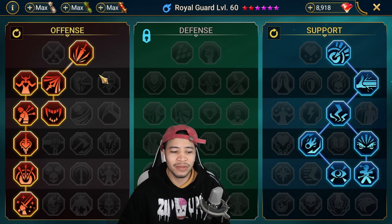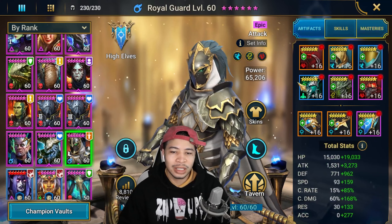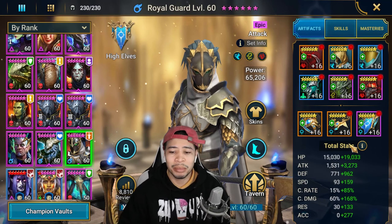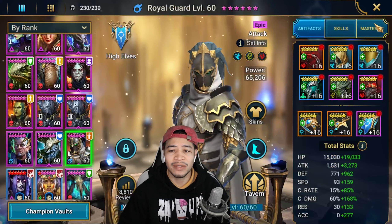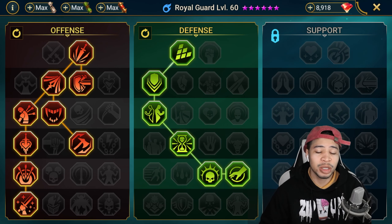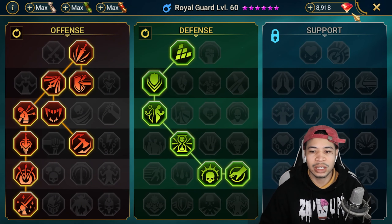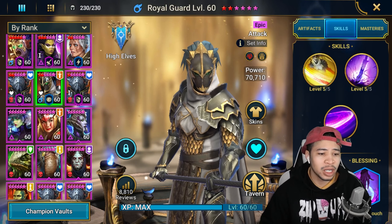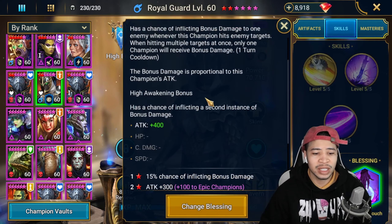Royal Guard's masteries go down into War Master and the support tree because I want him to land his debuffs and get a chance for a skill cooldown. The second Royal Guard is actually built for Hydra in mixed sets: 4.8k attack, 252 speed, 228 crit damage, 277 accuracy. I went down into the defense tree because I use this Royal Guard with Shamael, to get deterrence, then down into War Master T6.